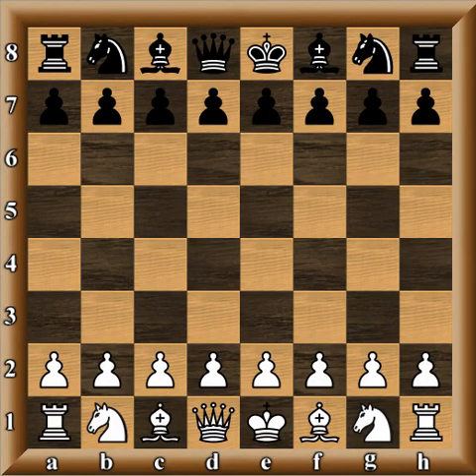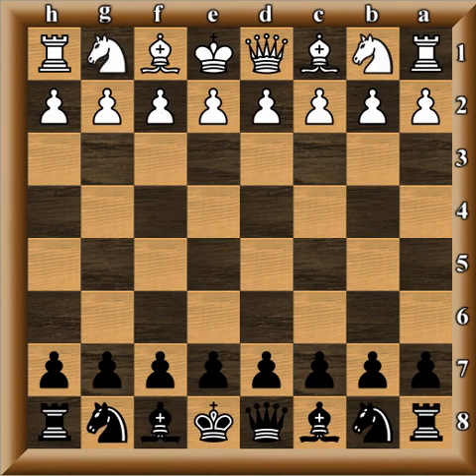Hello everybody, I want to show you a game from round two of the Tata Steel Chess Tournament between GM Adibon with the white pieces and Magnus Carlsen with the black pieces. Let's get right into it.